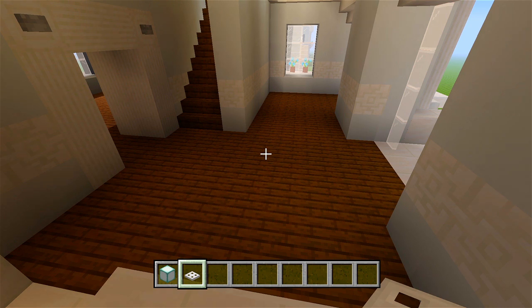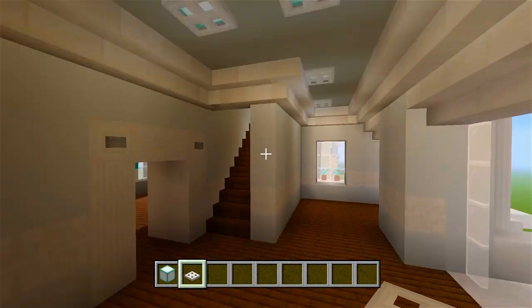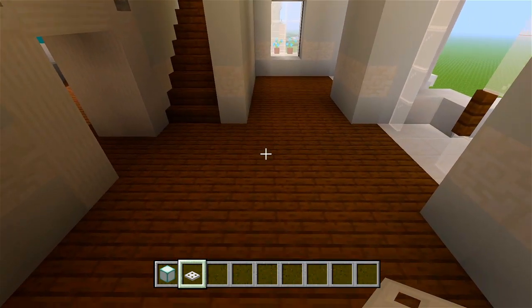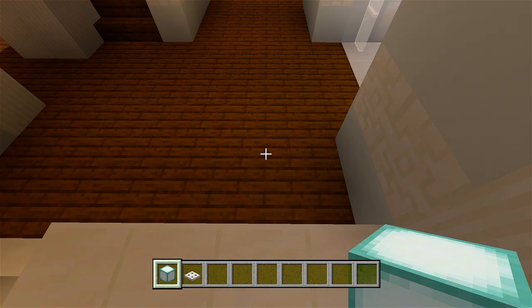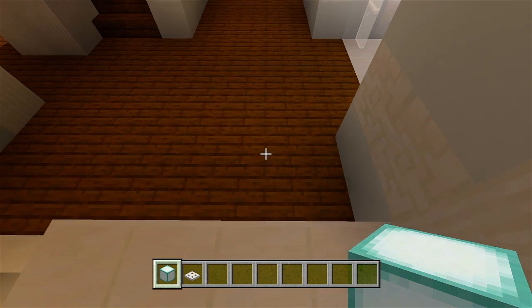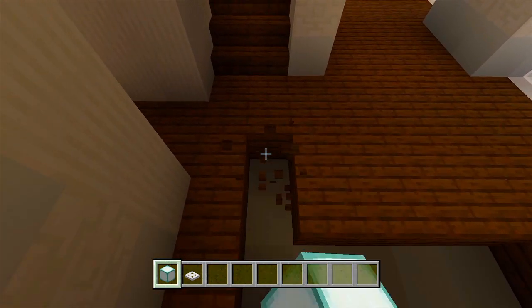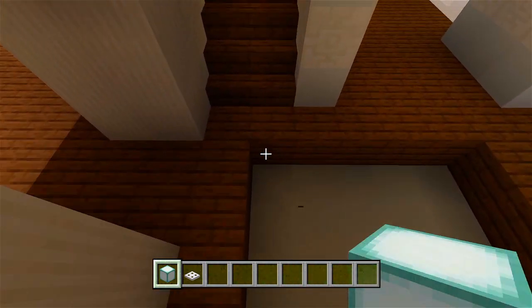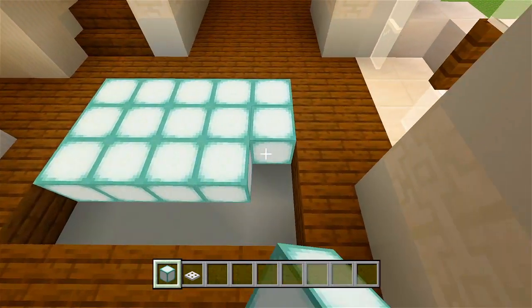I'm going to freestyle this because I didn't really do any of the decorations for the second or third floor of the house at the original build. I did like one of the bedrooms on the third story but that's about it. So I'm just going to get right into it and go slow enough so you guys could follow along. Here in the hallway we'll just go ahead and cut out a hole, and this will be where a carpet's going to be. We'll go ahead and fill this in with sea lanterns, which will give off the rest of the light needed here for these rooms.